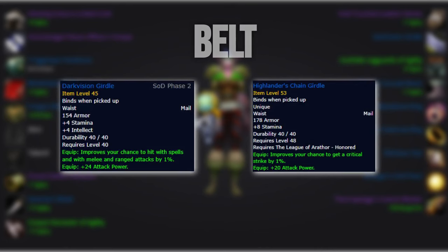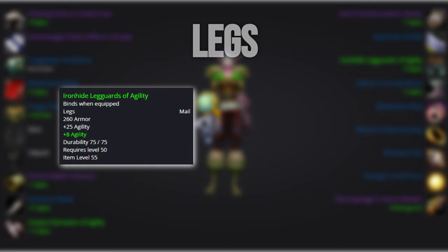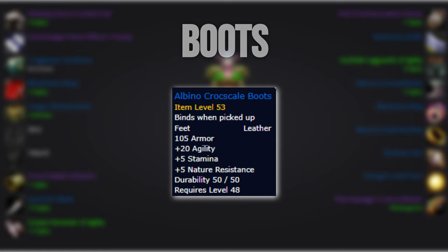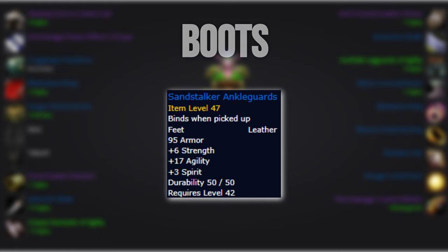For our belt, Dark Vision Girdle and the Honored Reputation Belt from Arathi Basin are basically equivalent, so if you have either one, you're set. For our legs, we run off-agility legs, and if they're too expensive or in short supply, Nimble Trip Runner Dungarees will be your second best option. For boots, we head into Maraudon to pick up the Albino Croc Scale Boot. It's worth mentioning you will probably get Sand Stalker's Ankle Guards at some point while leveling in Zul'Farrak, which are not too far off the BIS option.